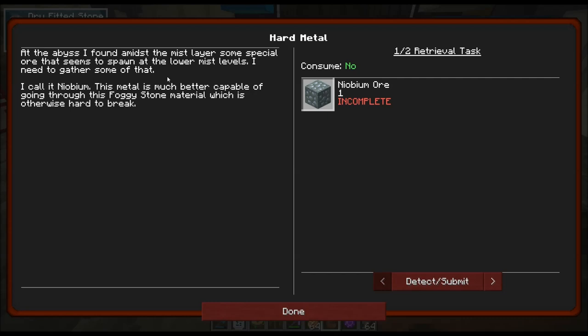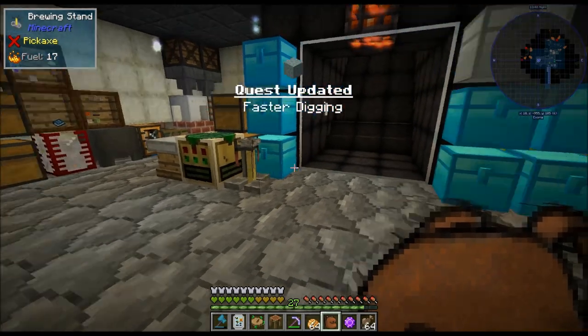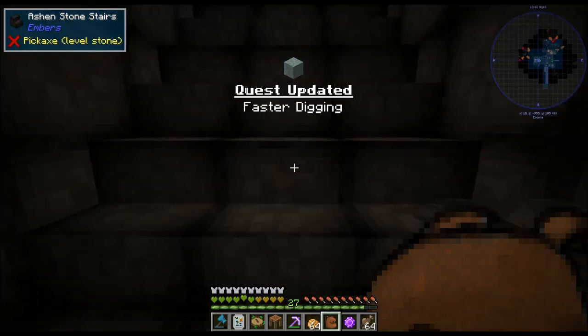At the abyss, I found amidst the mist layer some special ore that seems to spawn at the lower mist levels. I call it neobium. This metal is much better capable of going through the foggy stone material, which is otherwise hard to break. I actually already found some of this in between episodes, and I already made the pick.